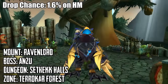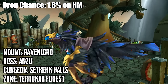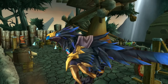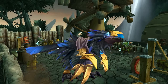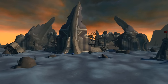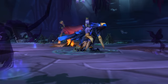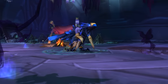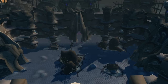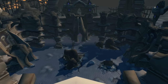Number 7 is the Reins of the Ravenlord, which drops off of Anzu in Sethekk Halls, and for this you need to set it to Heroic Mode because it won't drop at all in Normal Mode. This means you can only run it once daily per character since you will be locked to it after you kill the boss. The mount has a 1.6% chance of dropping, and the dungeon is located in Terokkar Forest in Auchindoun. The best way to get there is to take the portal from Shrine of Two Moons to Shattrath, or go from Stormwind or Orgrimmar to Outland — just be sure to pick the right portal or you might end up in the Blasted Lands.